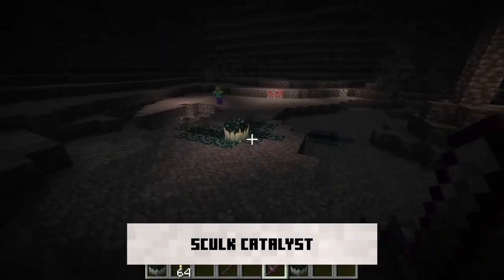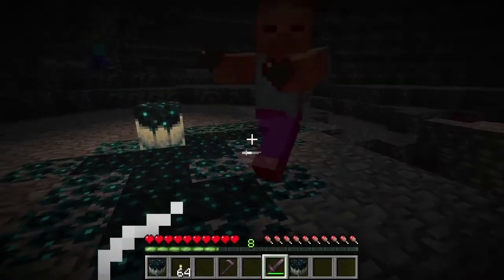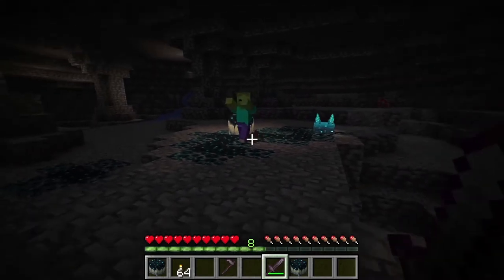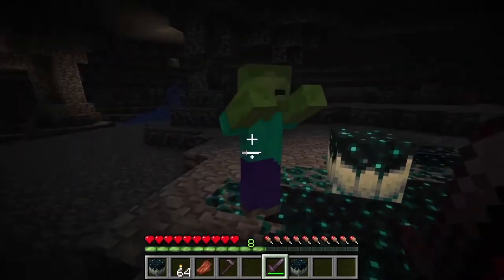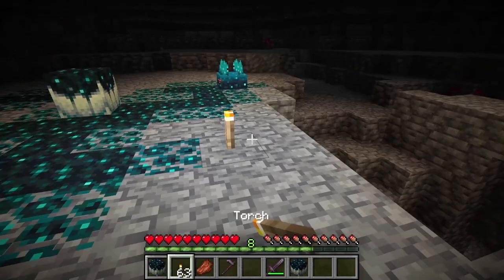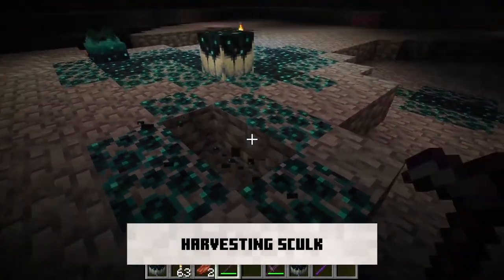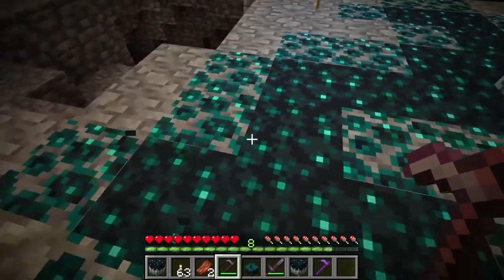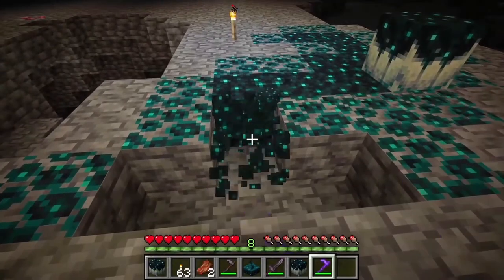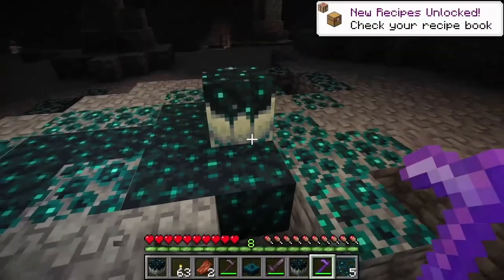Moving on from the swamp, it has been confirmed that the Deep Dark will be moved from the 1.18 Caves and Cliffs Part 2 update to the 1.19 Wild Update, which has been speculated for a while. I'd assume this has something to do with doing the idea justice and fleshing out the concepts with exciting, bug-free features. I'd rather have a really well-done idea that takes a little longer than something half-baked, and they've definitely made the right decision.